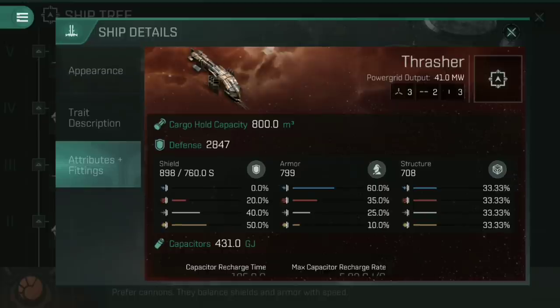Next to shields, the number 760 is the time in seconds for your shield to recharge from 0 to 100 unassisted. Your shield goes from 0 to 898 over 760 seconds — a fairly long time, but it does come back on its own, which armor does not. When looking at this, whether you shield tank or armor tank ultimately depends on which health bar is bigger. Here, with 898 shield versus 799 armor, this is a shield tank. It's easier to repair a big health bar, so this would be a shield ship.